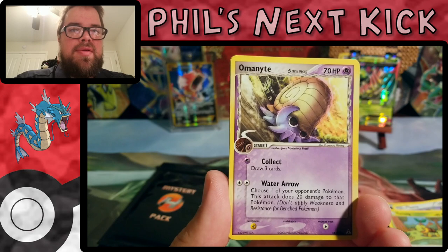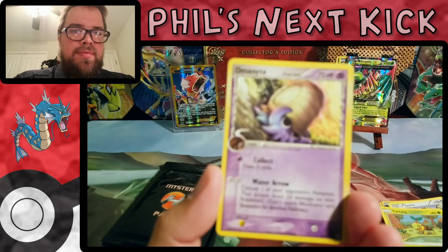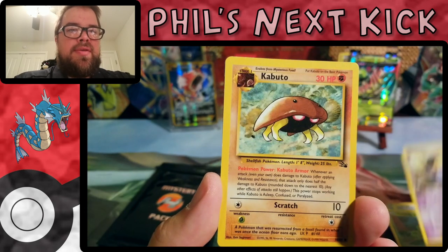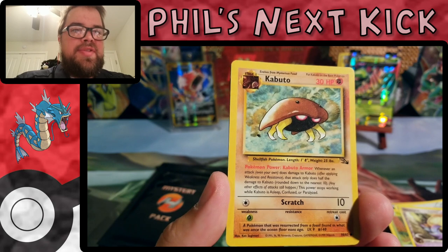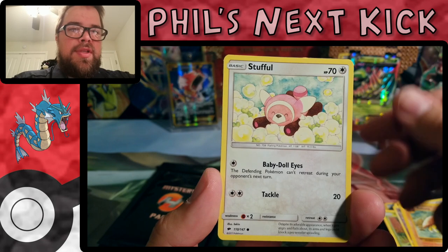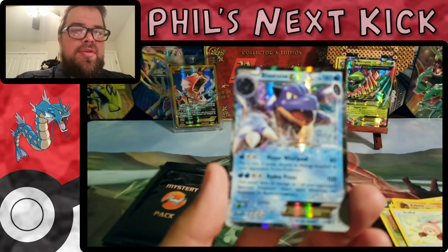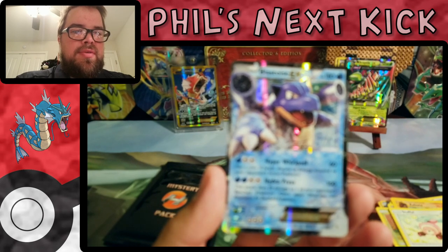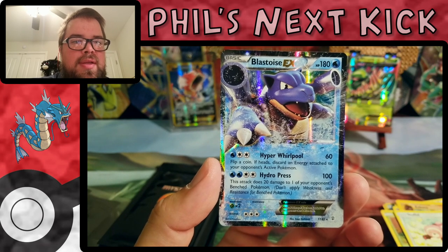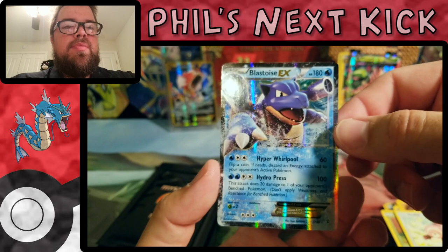Turtwig, another old Omanyte — I see something good back there. An old Omanyte from whatever series that is, a Kabuto from Fossil, a Fossil card from Fossil — and Stufful, and Blastoise EX from Generations! Yeah, Generations — that's not Evolutions, that's Generations. Blastoise EX!